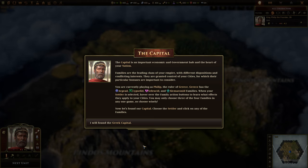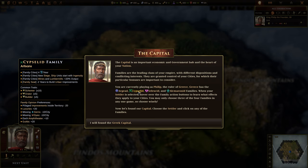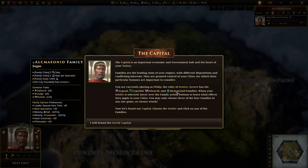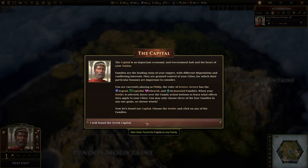You will develop a basic economy and research some technologies. You will also promote a unit, assign a general to the unit, and then lead that unit into battle. Philip, are you ready to found Greece, build a nation, and write your legacy? Well, for sure — I guess I'm Philip then. The capital is the most important economic and government hub at the heart of your nation. Families are the leading clans of your empire with different dispositions and conflicting interests. They are granted control of your cities, for which their particular bonuses are important to consider.